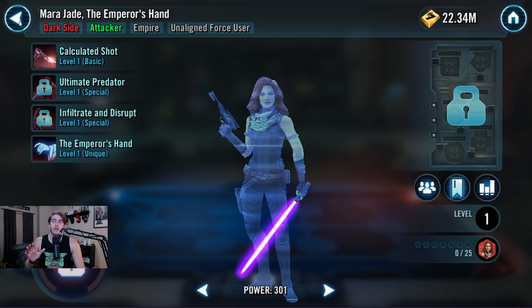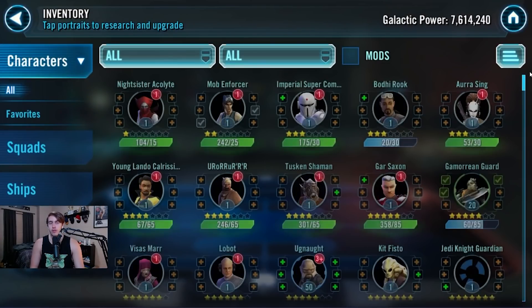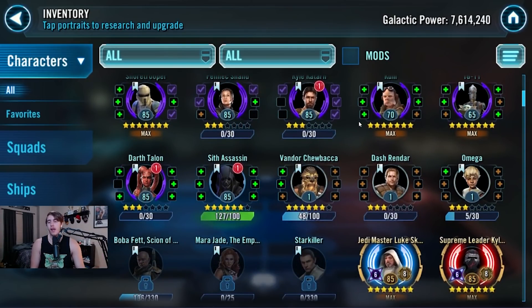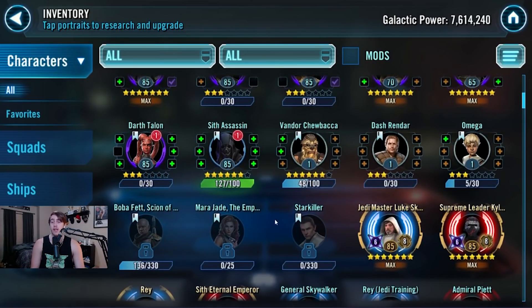Really any of those four marquee characters leading up to Starkiller are phenomenal. The one I'd say is not the strongest compared to the others would be Dash Rendar, but most of Dash's kit is going to be really screaming awesomeness in GAC — we just don't know yet because we have no GAC going on right now. I love Kyle, I love Darth Talon, I love Mara Jade. Mara Jade is going to be phenomenal with Empire, phenomenal with Lord Vader and Starkiller — those three together are going to be very strong.